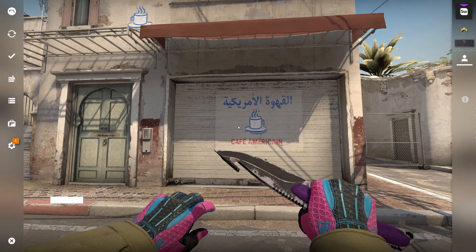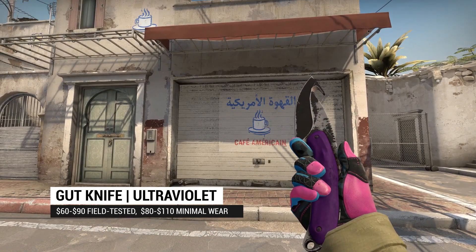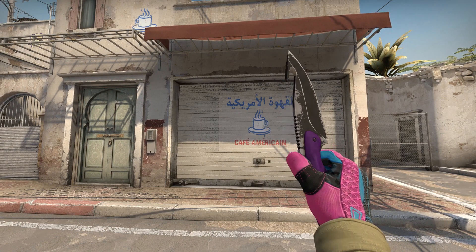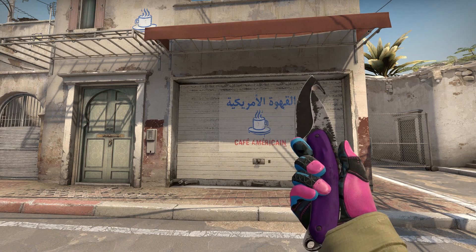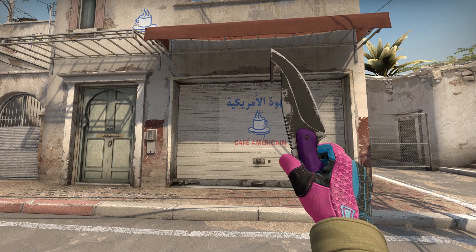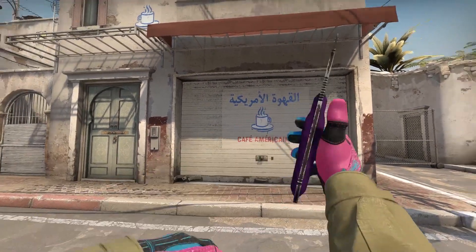At number 2, we have the Gut Knife Ultraviolet — that's one I actually owned. A simple, minimalistic design that may not look the best while really worn, but still looks decent enough. The Gut Knife might be a bit meme-worthy, but it has an addicting equip animation and a really clean finish, which is really all you want for a knife worth less than $100.